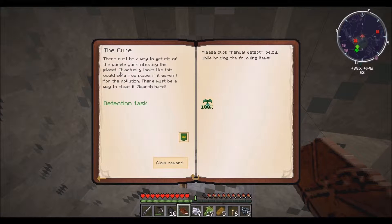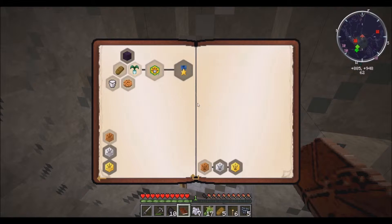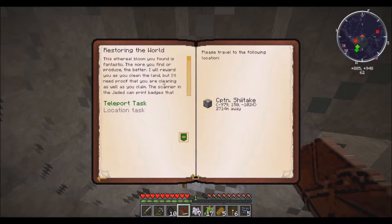The Cure — this must be a way to get rid of the purple gunk infesting the planet. It actually looks like this could be a nice place if it weren't for the pollution. There must be a way to clean it — search hard. There it is, alright so I got that.